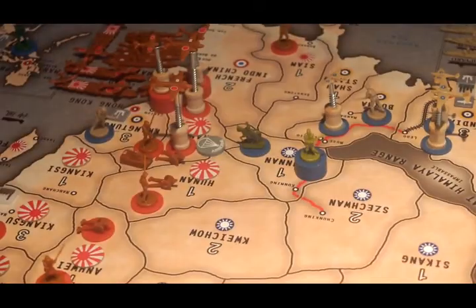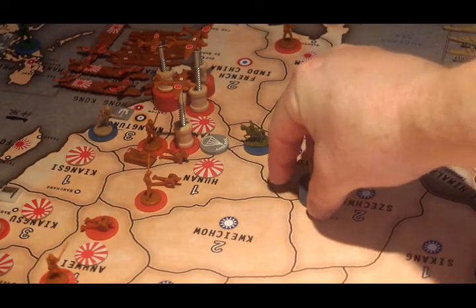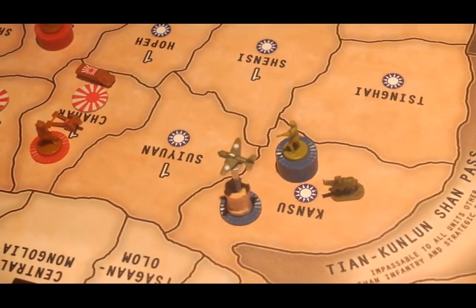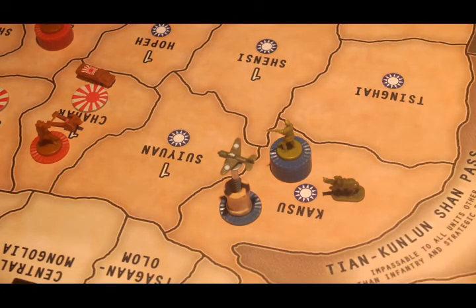In terms of China, they only have units in two territories. In Yunnan there are two cavalry and seven infantry. Up in the north in Kansu there are also seven infantry, one cavalry, and the American volunteer fighter squadron. So that is U.S. and China, Turn 1. U.K. is up next, so we'll see what they do.